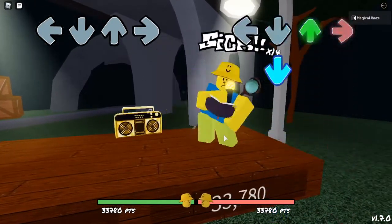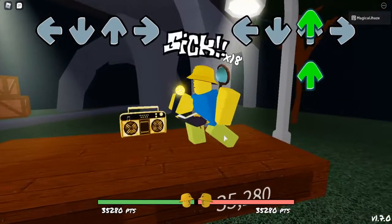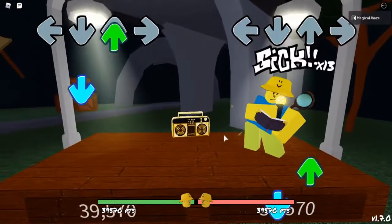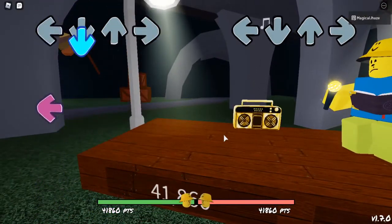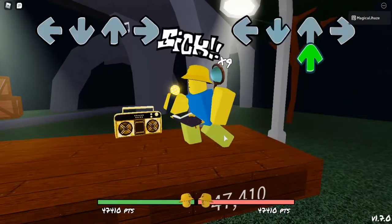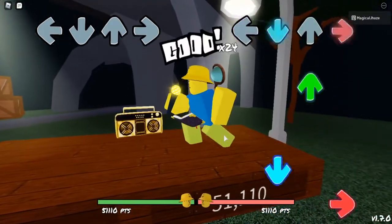You might be thinking 'wait, why did my combo drop if I still hit it?' That's because the bats can actually still get rid of your combo. I'm purposely hitting the bat - see how my combo goes after hitting the bat. So don't think that just not missing notes will keep your combo; you still have to make sure you don't hit any bats.